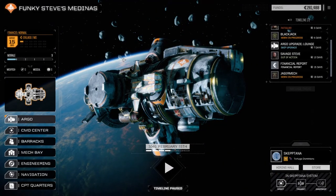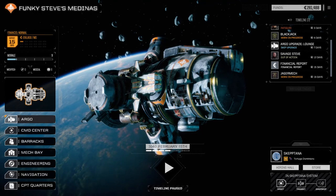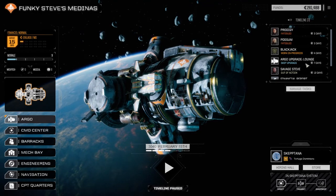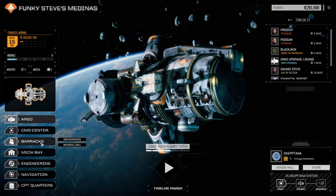Hey, welcome back to my second episode of Rogue Tech - Funky Steve's Medinas. Today we are going to outfit our mechs. I kind of went forward in the timeline so we got our Assassin back, so let's go to our mech base.